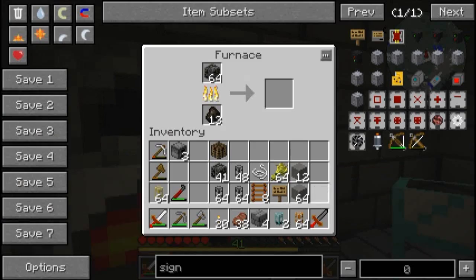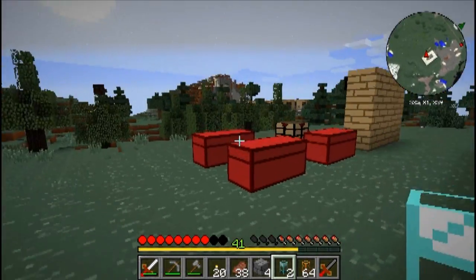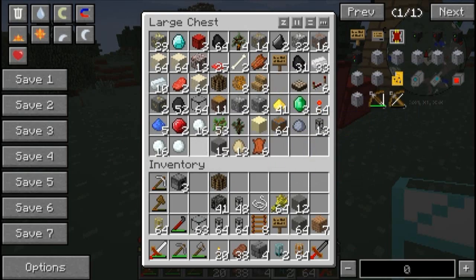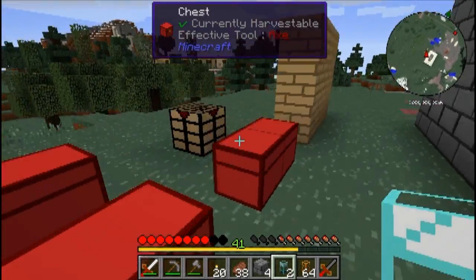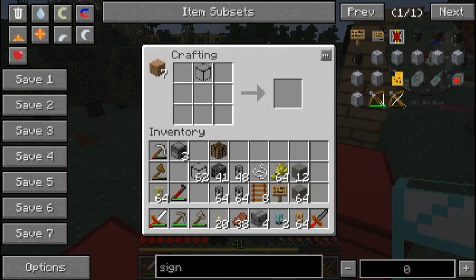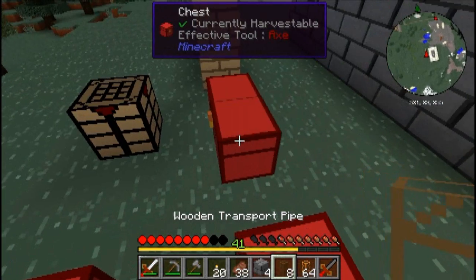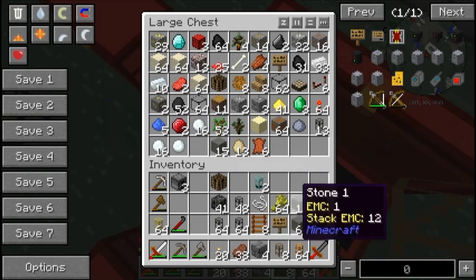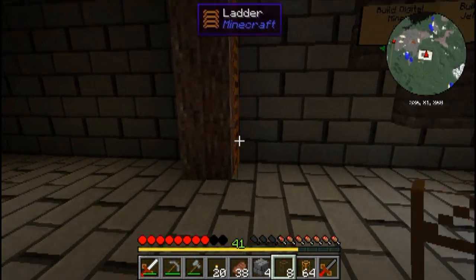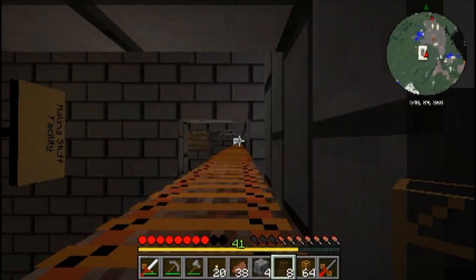Let's find any wood in here. There's some wood, there's some glass, there's the crafting table. Alright, wood - we only need five. Let's put this wood back along with the glass. Let's go back up two floors.